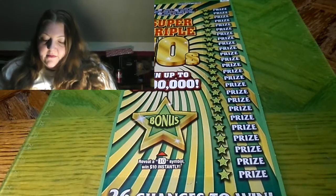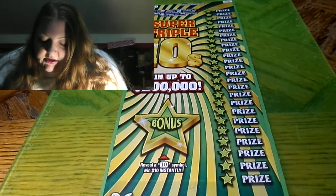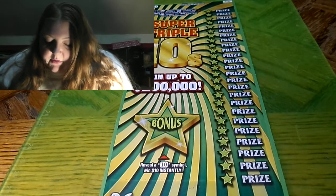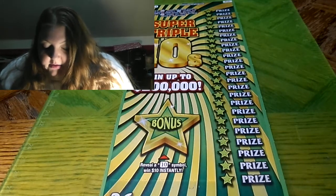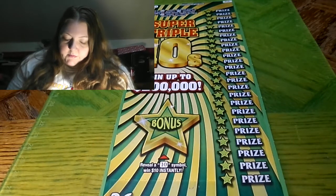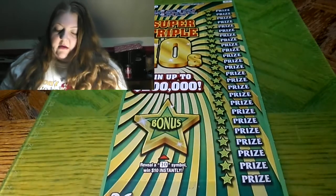You have to read the top of it and you'll know how to win. Reveal a money sack symbol, win prize shown for that symbol. Reveal a two times symbol, win double the prize shown for that symbol. Reveal a three times symbol and triple the prize shown for that symbol. Numbers don't matter. And there's a bonus reveal — a ten symbol and win ten dollars instantly.